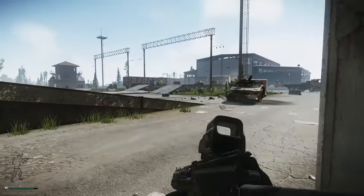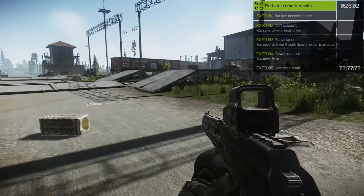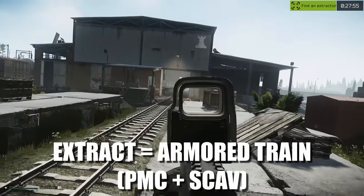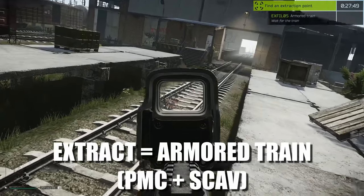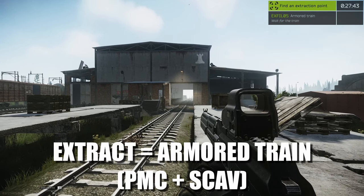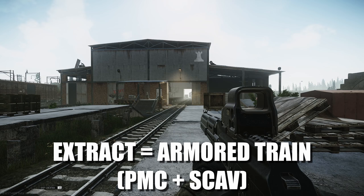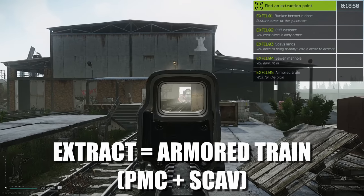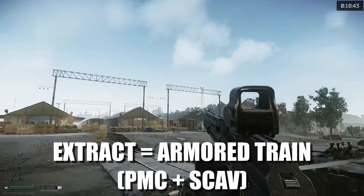The last extract is the Armored Train. It comes between 25 to 35 minutes into the raid. The alarms go off at the towers, and then the train comes through. When it arrives it gives two horn blasts to let everyone on the map know it has arrived.